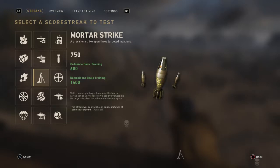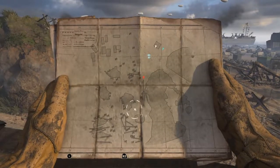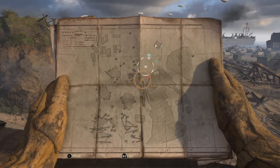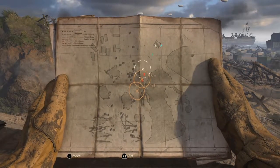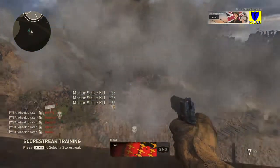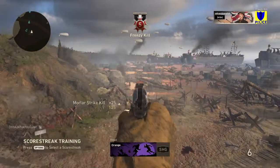Next up, we've got the mortar strike. What you do is pick three points on the map that you want to hit. Mortars get launched in that designated area, and as you can see, when enemies are bunched up it is very effective.